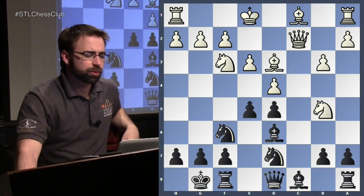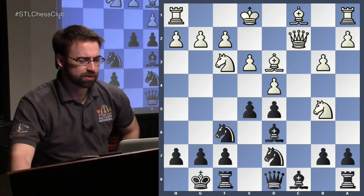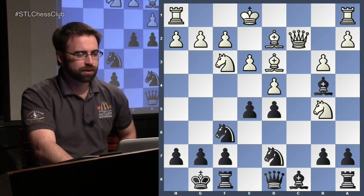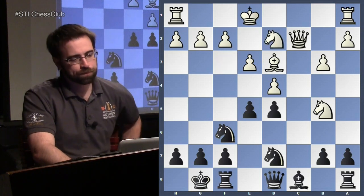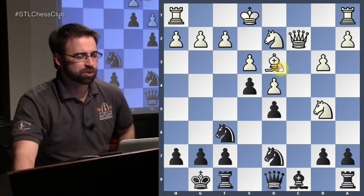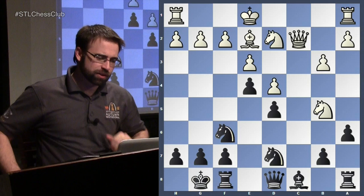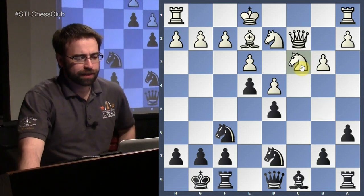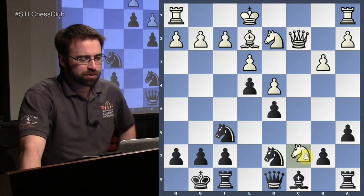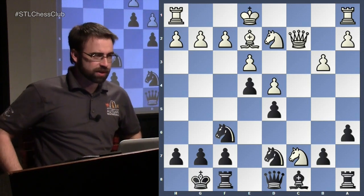Another interesting move is knight to b5, which is a recurring theme in lots of these lines. If you play the Semi-Slav, this is a move you might run into a lot of the time. Our bishop is attacked, so we can check, and after they block, white has to take back with a knight, otherwise e4. With the bishop on d3, we get to gain this tempo — this won't be true if the bishop had already started on e2. Among other moves, we have a6, and here white can do a couple different things. You can go back to c3 — nothing too special for white. He has no real advantage at all.